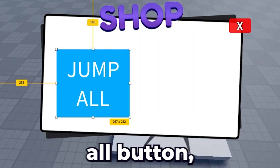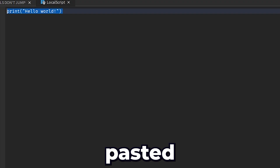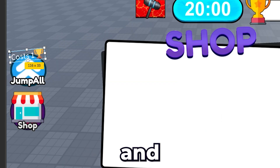I wanted to make a jump all button, so I asked ChatGPT to write me a script. Then I made the button and pasted the script — surprisingly, it works! But I wanted to make the icon look better and move it to the side.